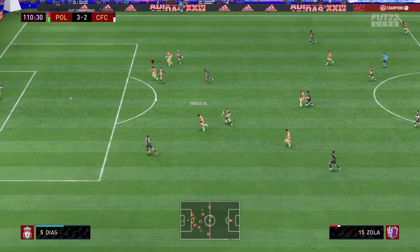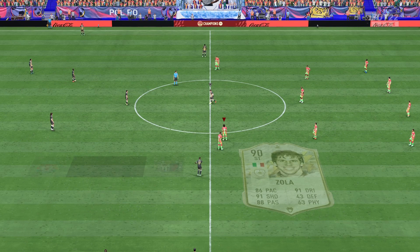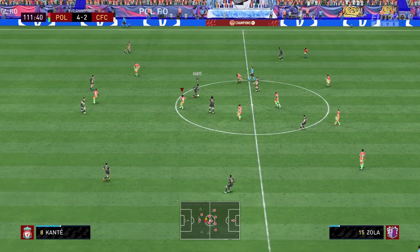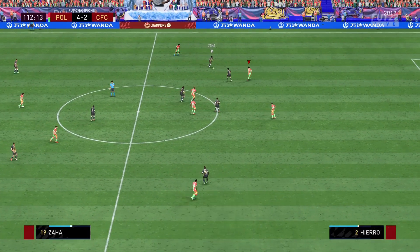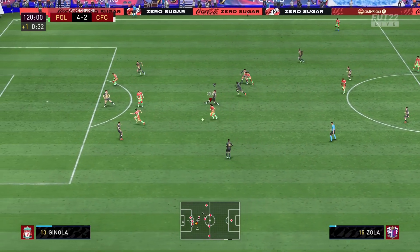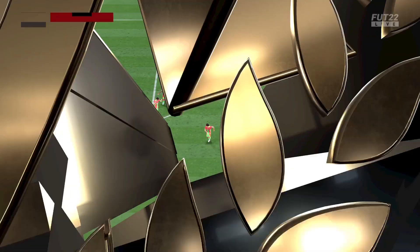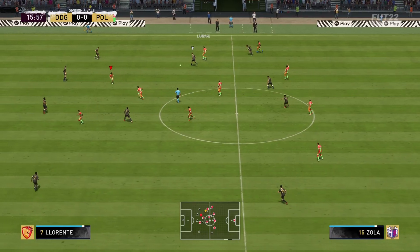Vamos Wijnaldum, great pass. Que buen pase para Gio — come on Gio, left foot. And that is how you finish a ballgame. Golazo from Prime Icon Gianfranco Zola! He should be getting man of the match even though he's dead guys — he should get man of the match and a pack of ice for those knees. What do you think, composure matters? Vamos Wijnaldum, que buen pase para Gianfranco Zola — right foot. Golazo! It doesn't matter that he's dead guys, what a golazo from Gianfranco Zola.